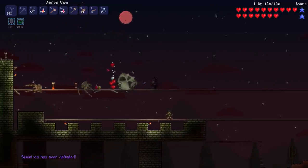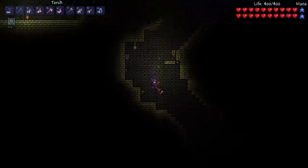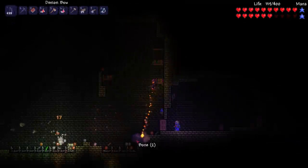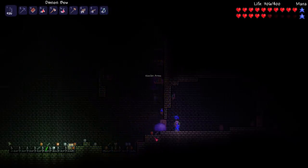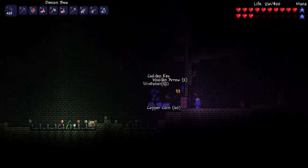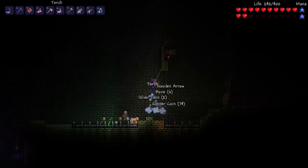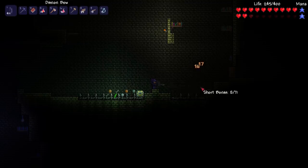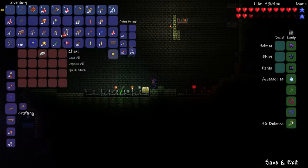In our previous video this is where things ended, but we've got a lot more to do. Inside the dungeon I managed to find a water bolt — I knew that would be the weapon I wanted to use against the Wall of Flesh. I picked the water bolt partly because it's an easy fight, but also because it really reminds me of the YouTuber Euromir, who was the person that put me on to using the water bolt against the Wall of Flesh and I'm pretty sure that was in version 1.1. I also found the one thing I was actually looking for — a cobalt shield.